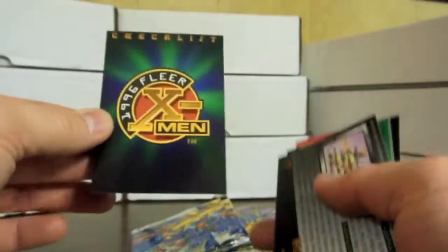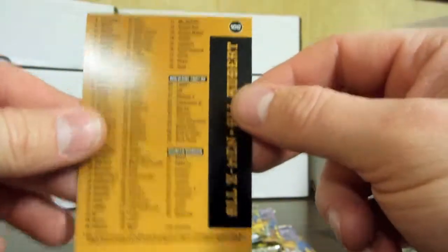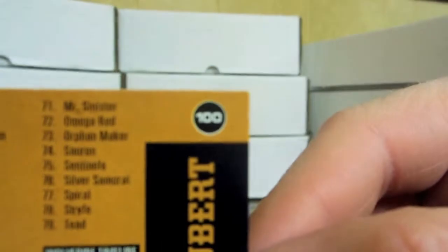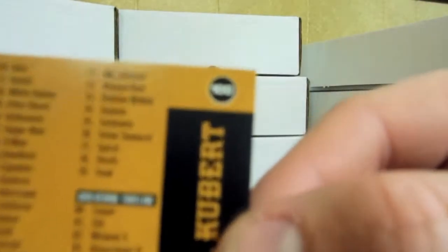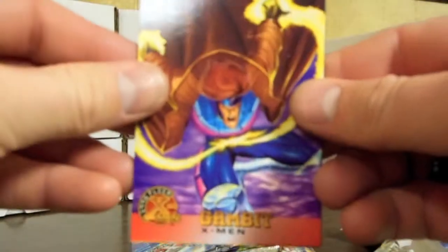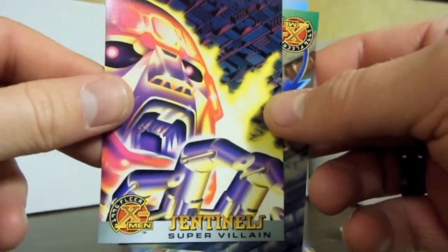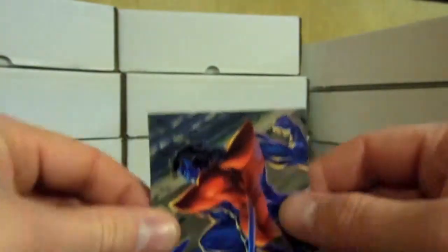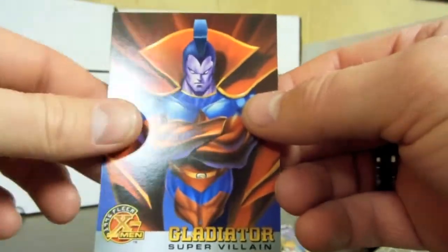There is the checklist — I've been looking for that forever. That is number 100 of 100. The camera doesn't want to focus on it, but it's number 100. There's Gambit and there are the Sentinels — I haven't seen that one before. The Sentinels are really awesome villains. Magneto and Gladiator too.